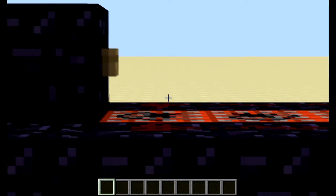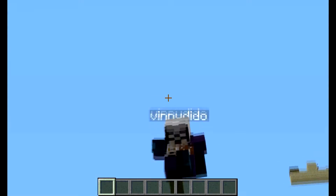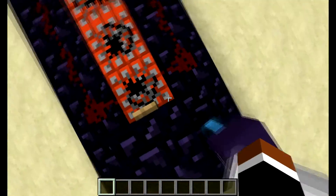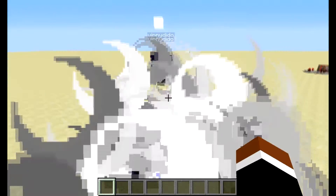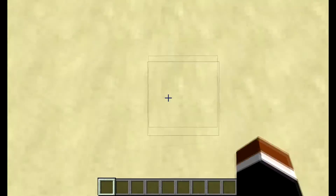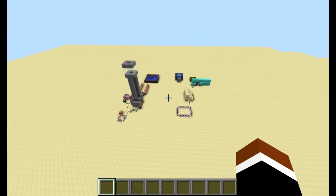So over here we got the Redstone TNT Canon 2000. I'm going to press the button. Boop. Oh boy, here it goes. And jump. Well, that worked. Where did it go? It just went in the air. Boom. See, it went like this. Ready?